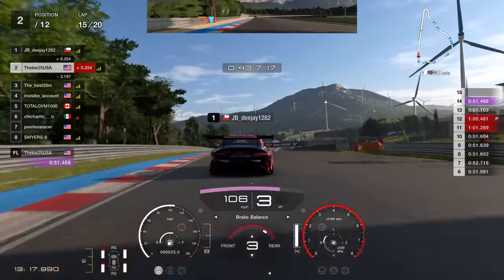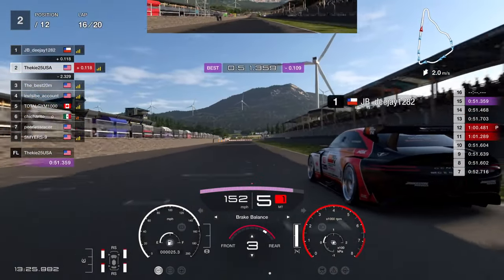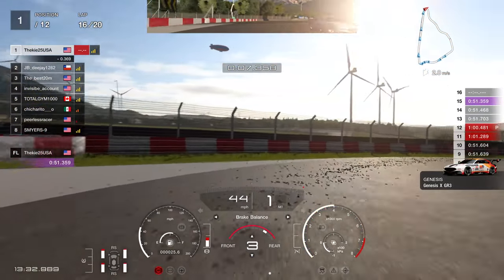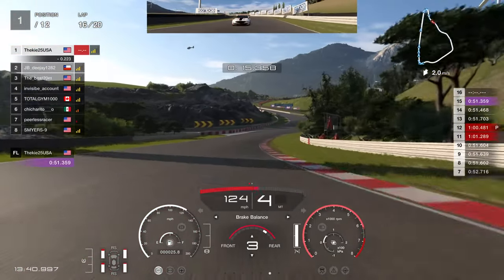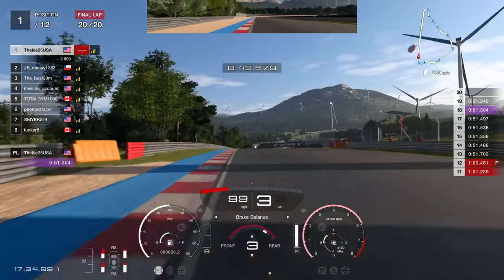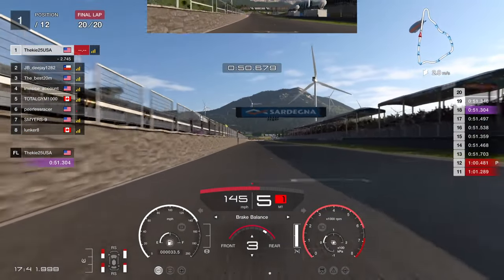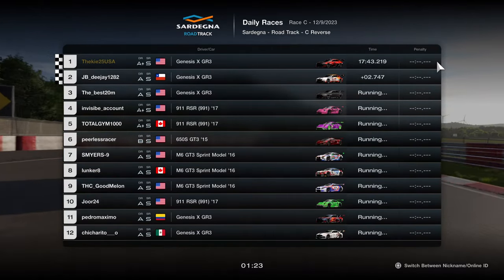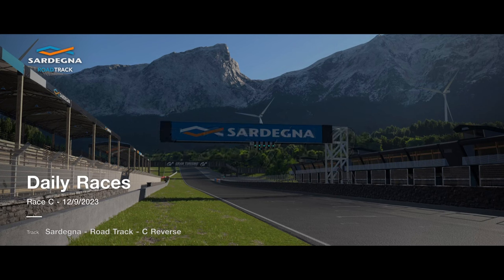Starting to catch P1 on lap 15, getting very close into the slipstream. Going for a move into turn one, down the left hand side, faking to see if he falls for it — he holds the right hand side, knowing I'll likely fake. Going all the way around the outside, braking very deep, managing to slow it down, getting into second gear, squaring the car — another nice move around the outside up into P1. From that moment, pretty much raced away — pulled away by 2.7 seconds and got the win.